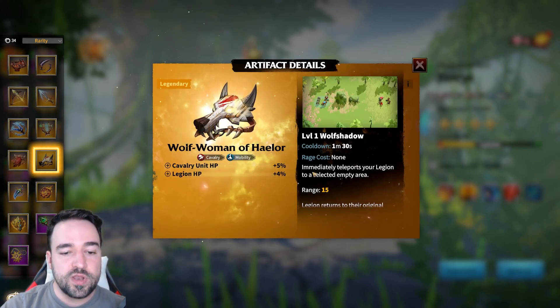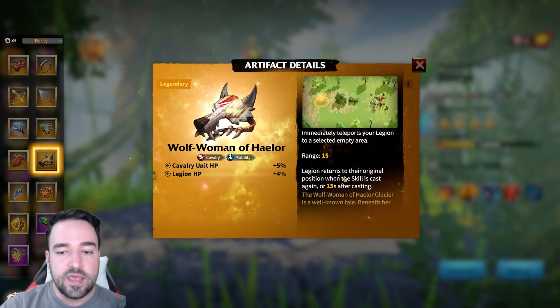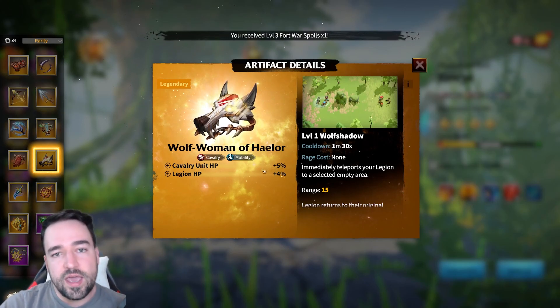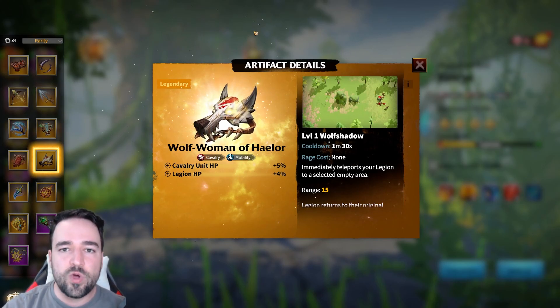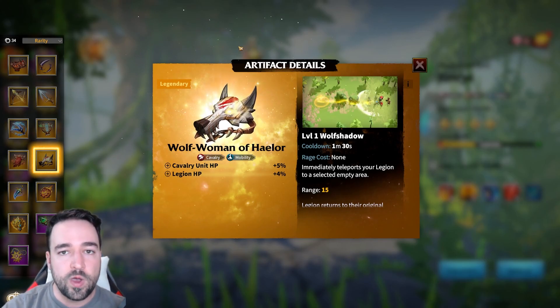The last artifact worth mentioning functions like a blink dagger — you can teleport to a location and blink back. It has a short 1 minute 30 second cooldown, making it quite fun and useful for mobility. It carries HP rather than attack, which isn't ideal offensively, but cavalry is all about hit-and-run strategy and mobility, so various artifacts can work depending on your playstyle.